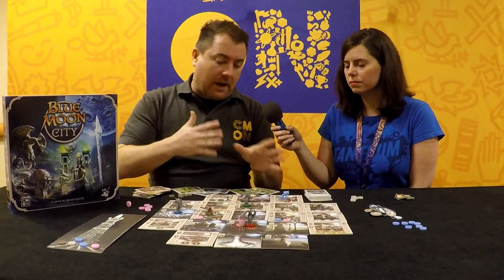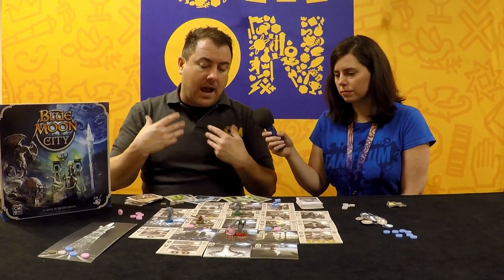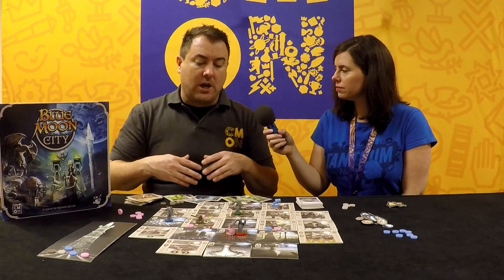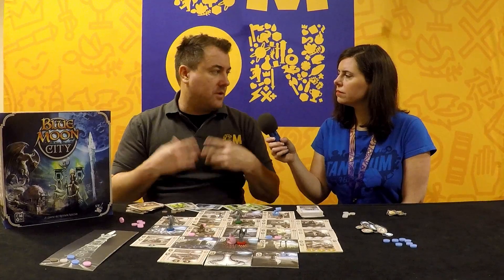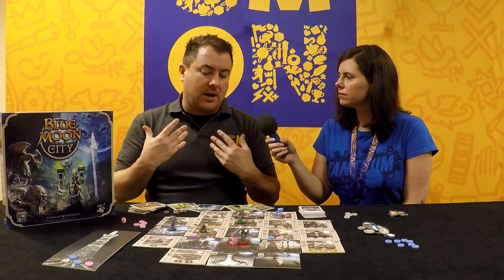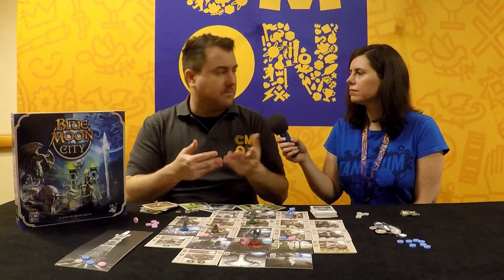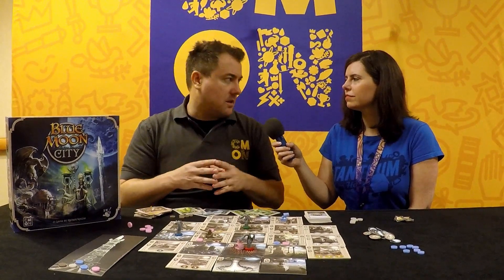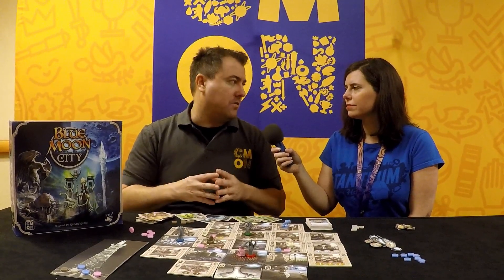After you have contributed — and you can contribute as many times as you're able to afford — you do a refresh phase where you discard as many cards as you want and then draw two more than the amount you discarded. So if you discard nothing, you draw two cards; if you discard three, you pick up five. You'll always have a good flow of cards coming into your hand. If you have a hand that's really not working for you, you can dump it all and have the ability for a powerful turn the next round.